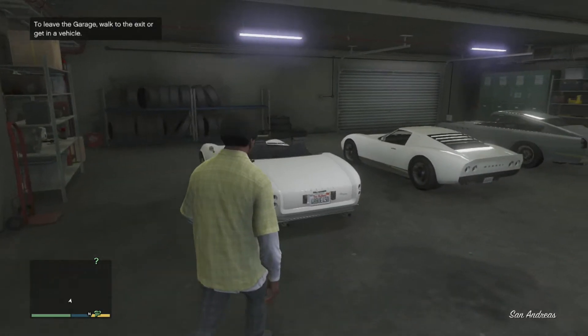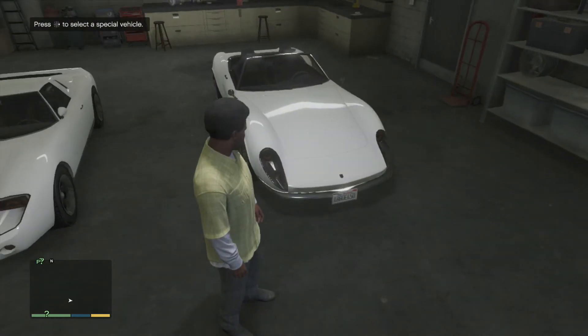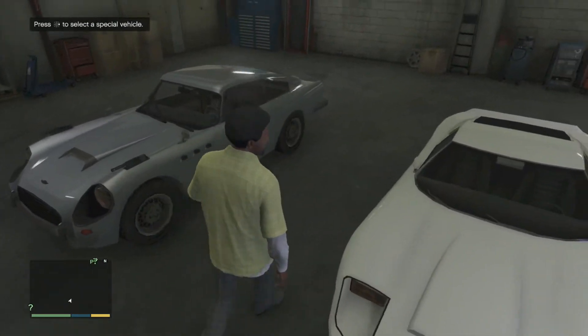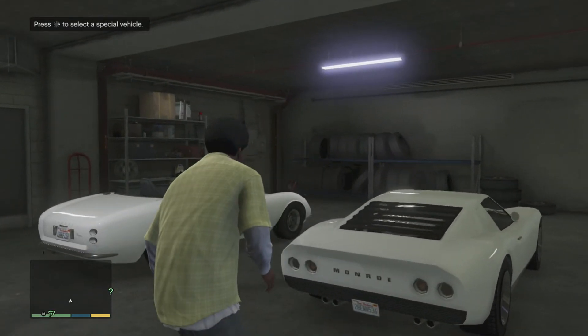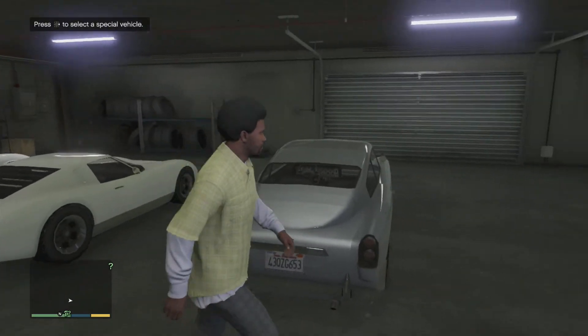A lot of these cars were very expensive, so keep that in mind when you see them. Right here we have the Stinger, which is kind of a Shelby Cobra slash Corvette Stingray slash Ferrari California-looking thing — it's a weird little car. And then we have the Monroe, which is a Lamborghini Murcielago remake — looks just like it. And this is called the Grotti Stinger.